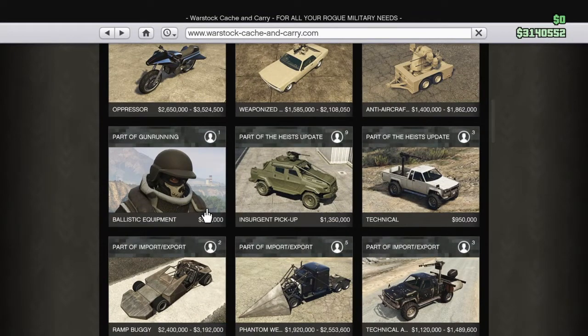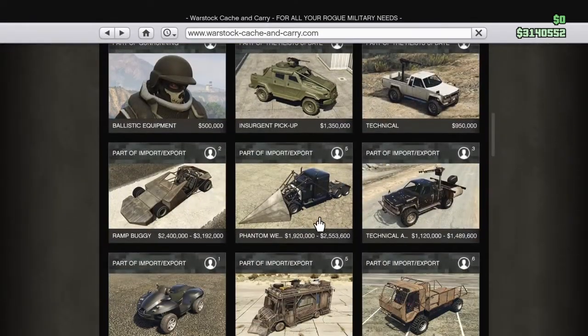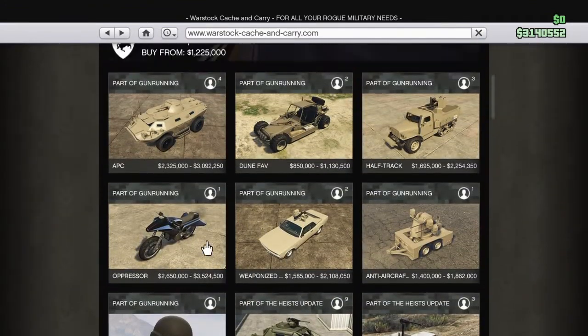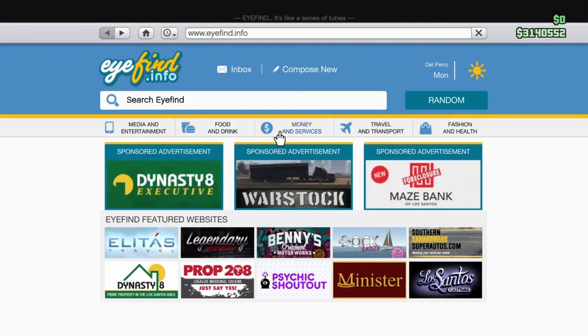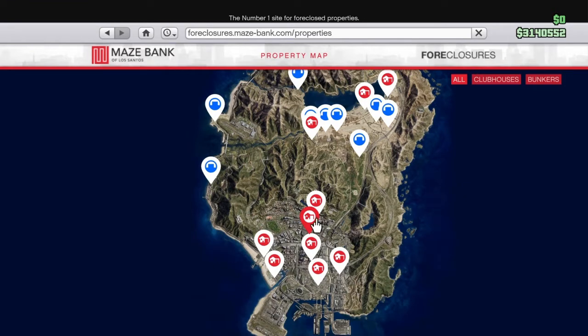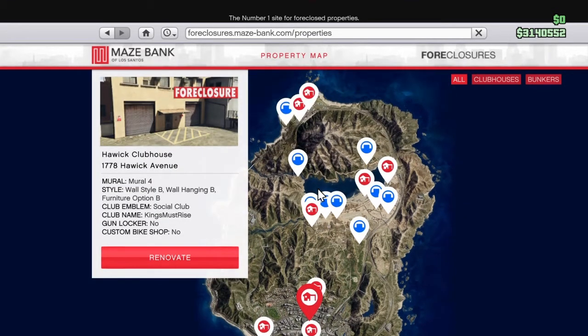I'm probably going to buy this first - I'm not sure though. We already have urgent pickup. That's all that's going to show for now. Let me check - this video is probably everywhere, I'm sorry guys. So you go to Maze Bank and they should have new stuff. What's this? Oh, that's the clubhouses.